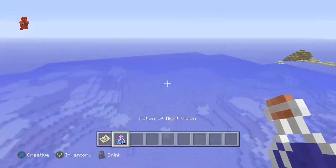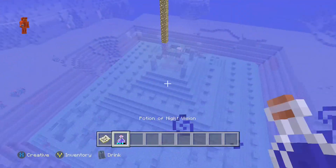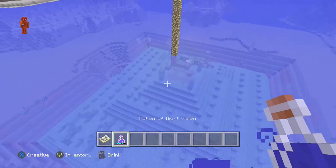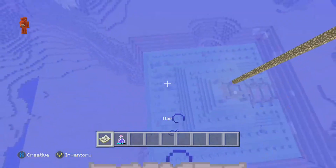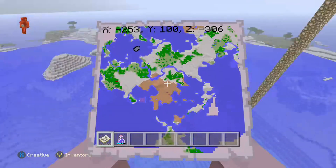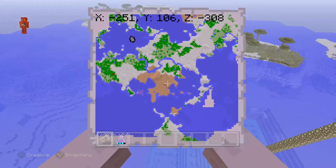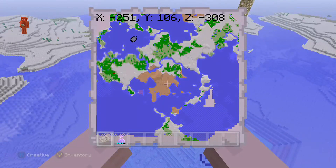So three mesa biomes! Let's go to the second ocean monument. Here it is up here in the left area — they actually made a hole in the ground for it. You have one at around X negative 254, Z negative 306, and then one in the bottom left.